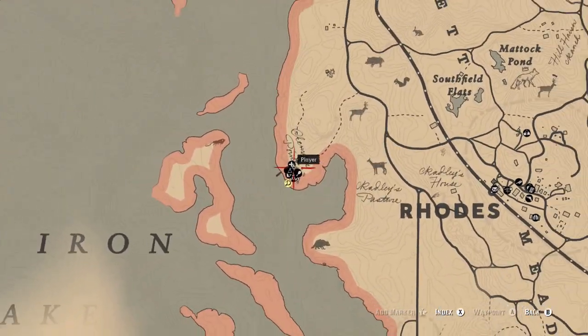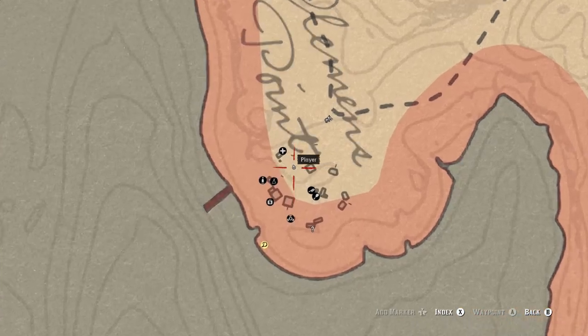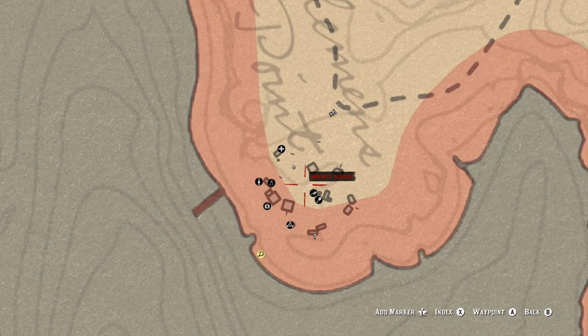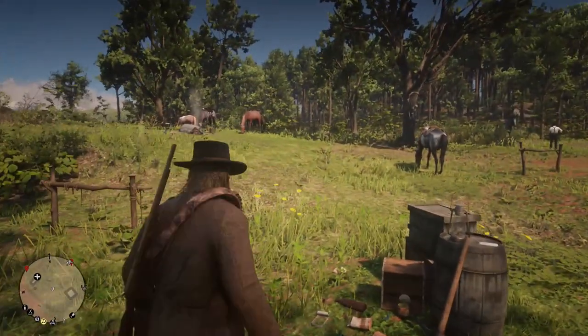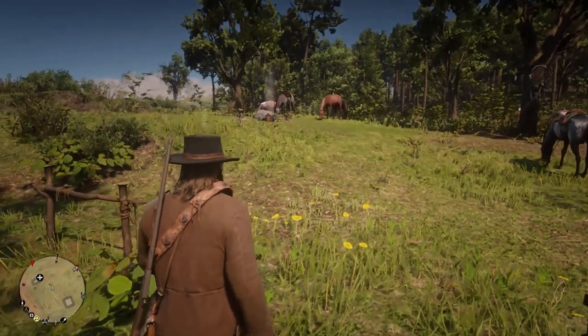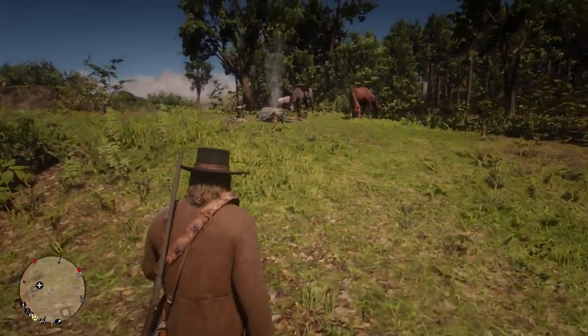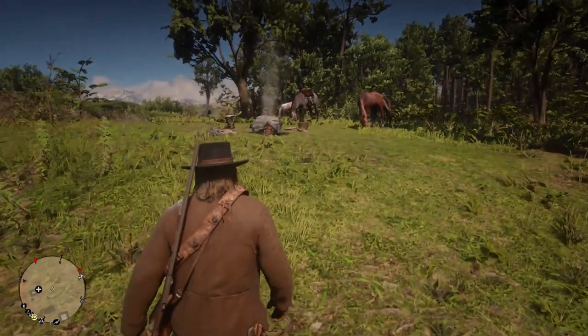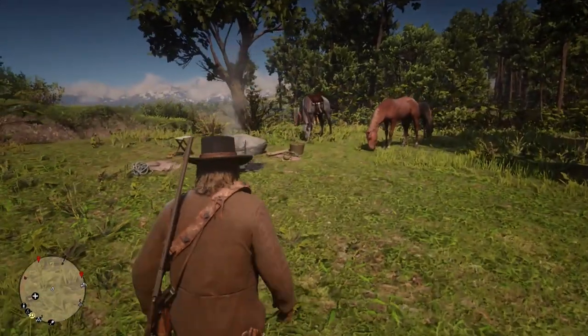Hello, this is where to find the scout fire in your camp to unlock the material satchel, which requires you to create three recipes by the scout fire. This is not the fire you use in the wilderness — it's in the camp. If you walk past the medicine wagon, you will find this little camp here.